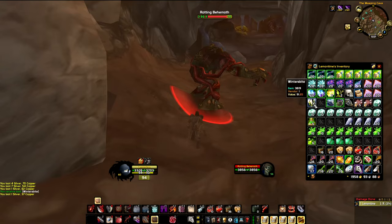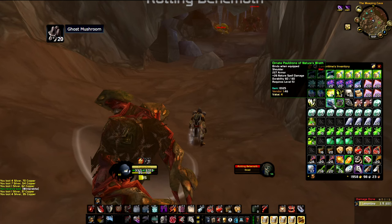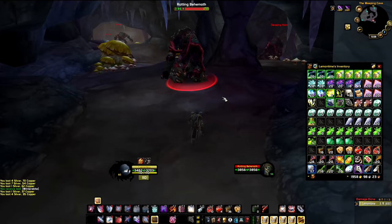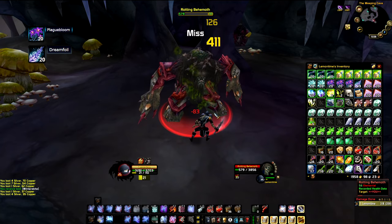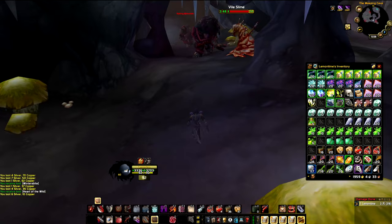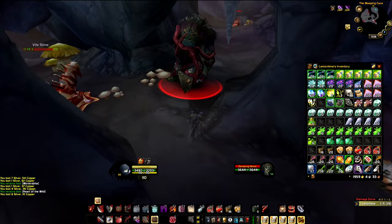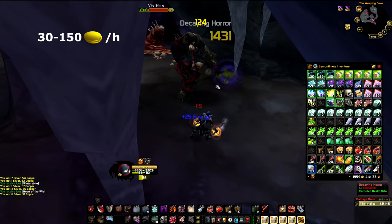As you can see, the mobs also drop herbs like Winter's Bite, which sells for 1.5 gold a pop on our server, as well as Ghost Mushrooms and greens. Inside the cave you can sometimes find a Rich Thorium spawn, and outside you can find Mountain Silver Sage, Plague Bloom, and Dreamfoil, which go for a lot right now. The drop chance for the recipe is probably about 1%, though I think I got lucky each time I came here. This spot can be anywhere from 30 to 150 gold per hour depending on your server prices.